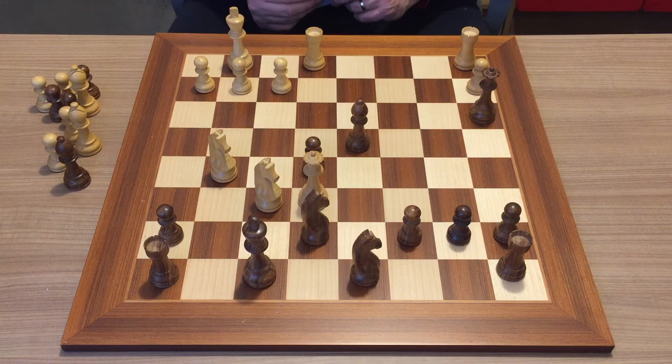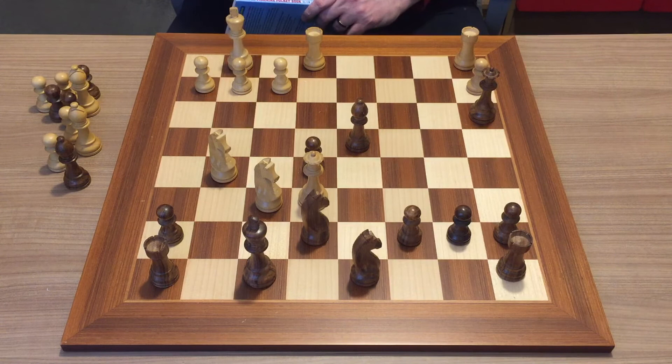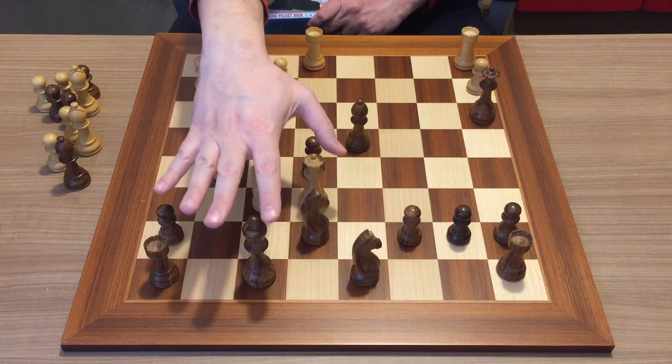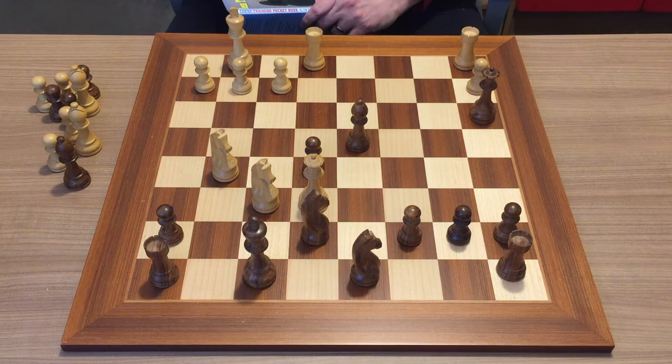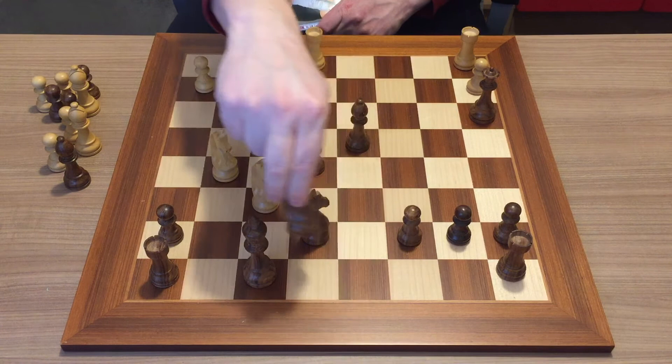When you solve any tactical position in training or in a game, if you have reason to believe there are tactical opportunities — and here both of your knights and queen are very close to the king — you need to look for the most forcing moves first, and the most forcing move is check. The solution is to sacrifice the queen: queen to f7 check. The only legal move for black is to take with the knight, and then you have the beautiful knight e6 checkmate.